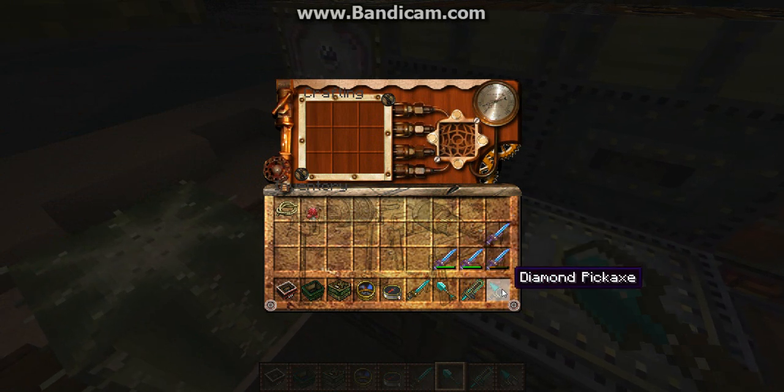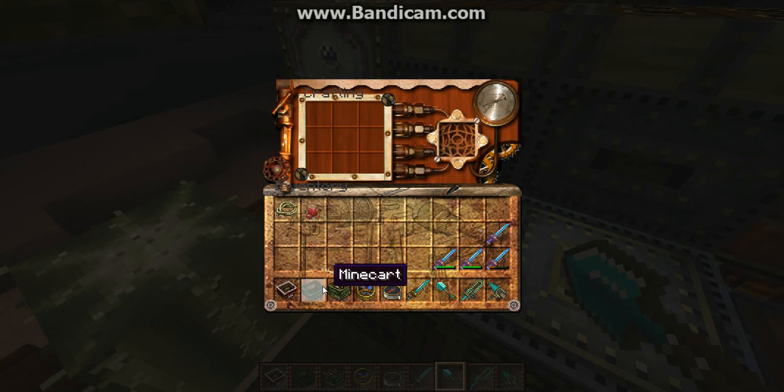I have a bunch of other diamond swords in here. I have diamond pickaxe, diamond axe, diamond shovel, diamond sword, compass, clock, cake. That's a weird thing for cake. Minecart and a boat.